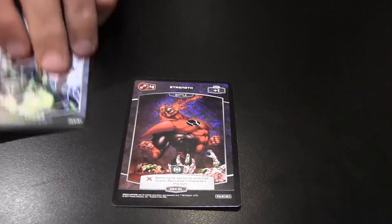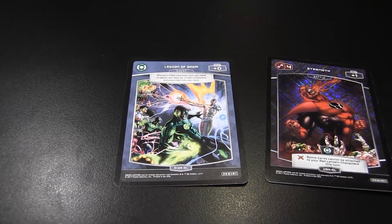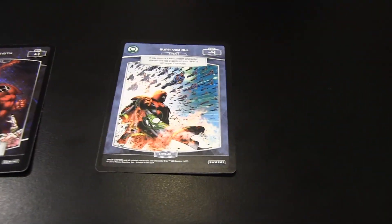I got an uncommon foil of Strength battle card — cannot be attached to your red lantern characters this turn. That's pretty cool. And I got a Legion of Doom rare as well. And I got a pretty cool looking rare — I like the artwork on it. Oh, that's cool — it's the Power Ring, it's an event.